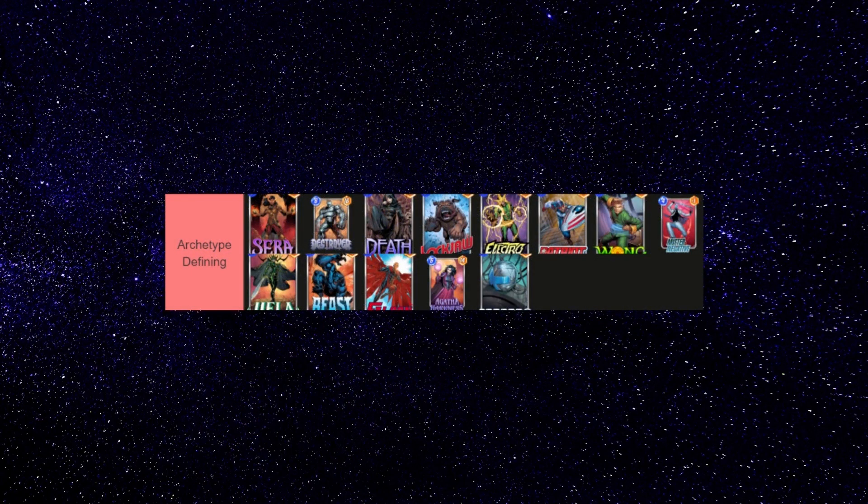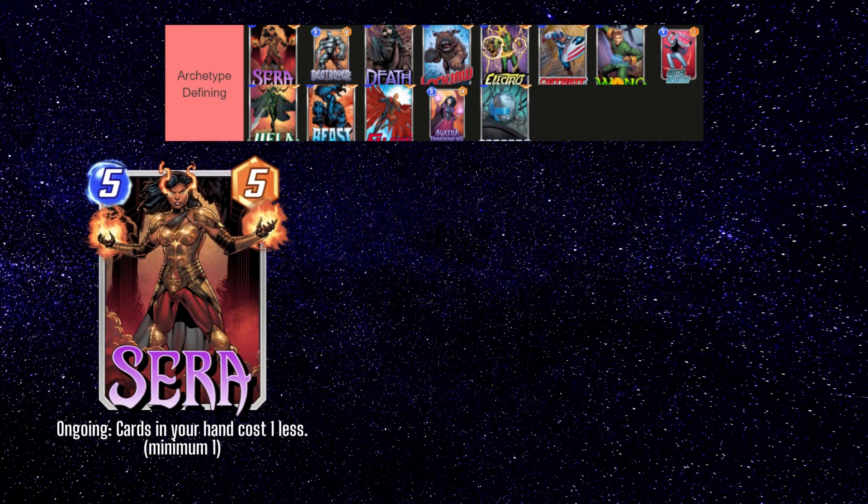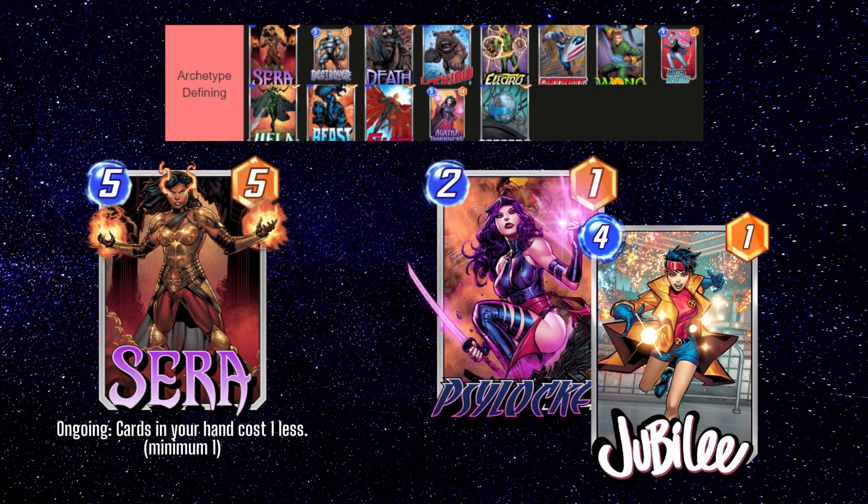The first group of cards are what I call the archetype-defining cards. These cards are often the pivotal cards in their decks and have entire archetypes named after them. The first card is Sarah. Many consider her the best card in the game at the moment. Her effect is very powerful when used in conjunction with strong 2 and 3 drops late in the game. If you can cheat her out before turn 5 with cards like Psylocke or Jubilee, you'll be in a very strong position to win your match.